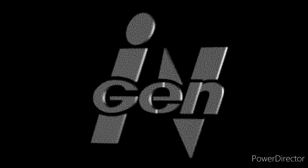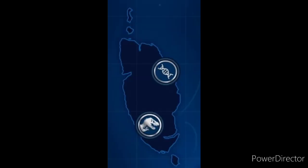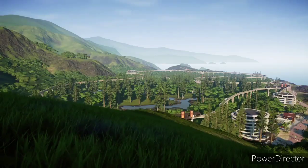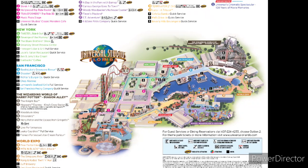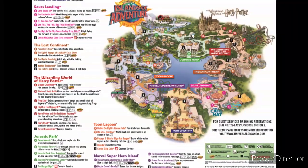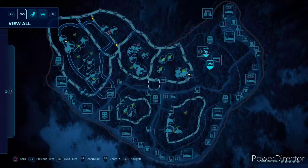This island was dubbed Site C when it was once owned by International Genetic Technologies, or InGen. We secured two areas for development on this island: the main park and a sister park to the east — just think of how Universal Studios opened two theme parks right next to each other in Orlando, Florida. We'll be giving you a tour of both these beautiful parks today.